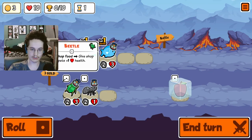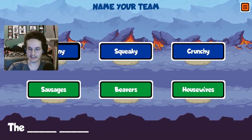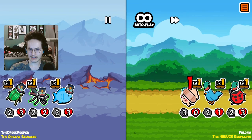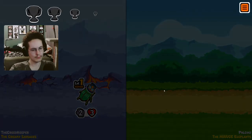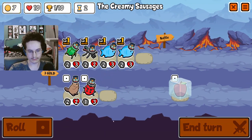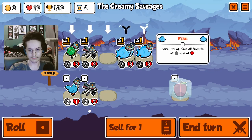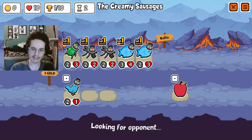Give me a fish, give me a mosquito, give me a beetle — and we will be the creamy sausages! We have a great team, one of my favorite starts. Roll it. Combine you and then — we'll need an apple. Buff everything with the fishes next turn, hopefully get a level up with the mosquitos.